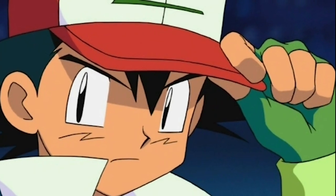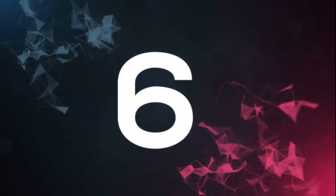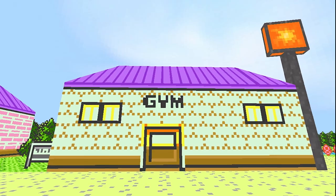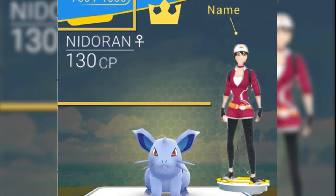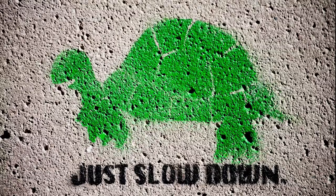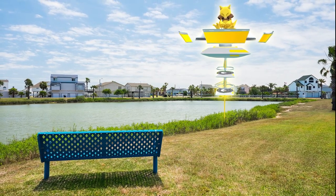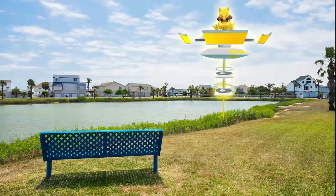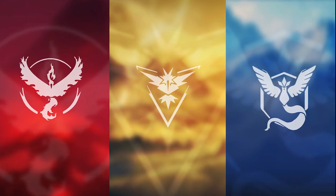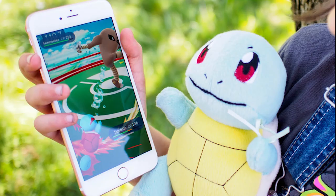Why would you go through the trouble of powering up your Pokemon? Number 6: challenging gyms. Like in the games, gyms are where the toughest trainers in the region gather. Unlike the games, you can actually become a gym leader yourself if your Pokemon are strong enough. Gyms are those large red, blue, or yellow landmarks on your map that you won't even be able to interact with until trainer level 5. Once you are level 5 and able to choose what team you want to join, you'll also be able to either challenge opposing gyms or train at your own.